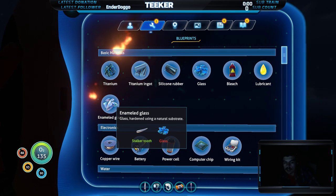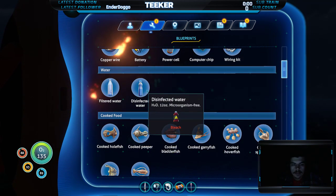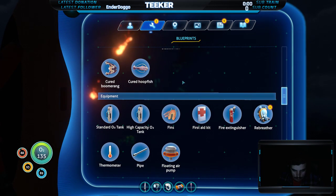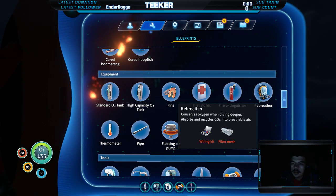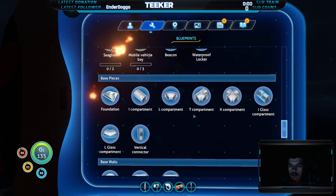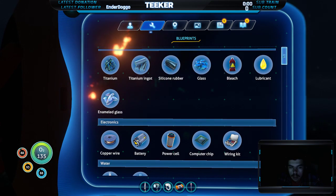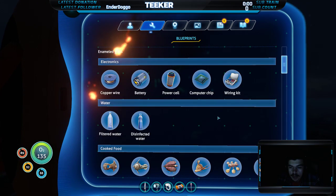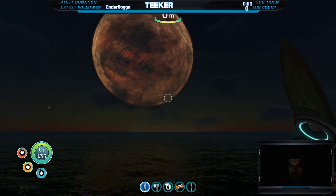Maybe these days just go faster than Earth days, which they seem to, because the sun rotates extremely fast. Oh, this is what I wanted — wiring kit and fiber mesh. Where did I get fiber mesh from? I don't have any recipe for it yet, so maybe it's a certain fish I haven't picked up, or a plant most likely.